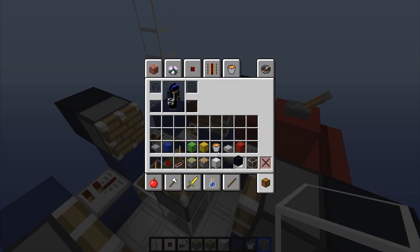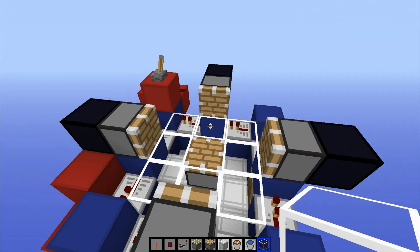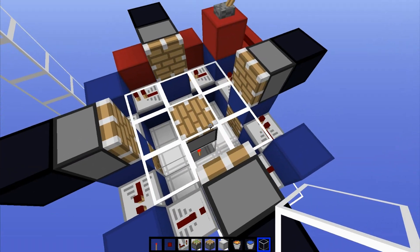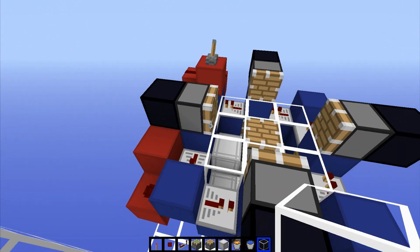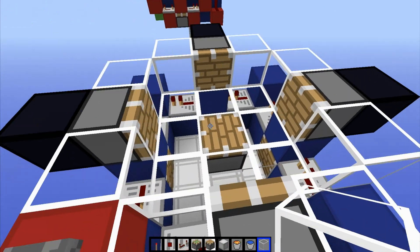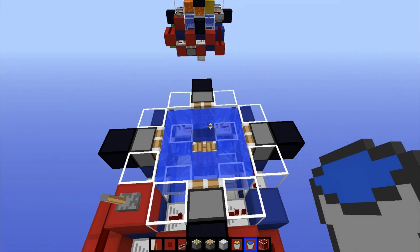Next we're going to want to put glass blocks all around this piston. All the glass blocks I'm using from now on you can substitute with a normal solid building block — I just think it looks cooler when you can see the water and lava. The only two that have to be glass are the two in the bottom that get shuffled around. Now we need to plug this up here so water can't get out when we place it inside, because we all know how well water and redstone get along. Then we're going to break out these four areas right here and place water on the corners — it should not flow over the middle.